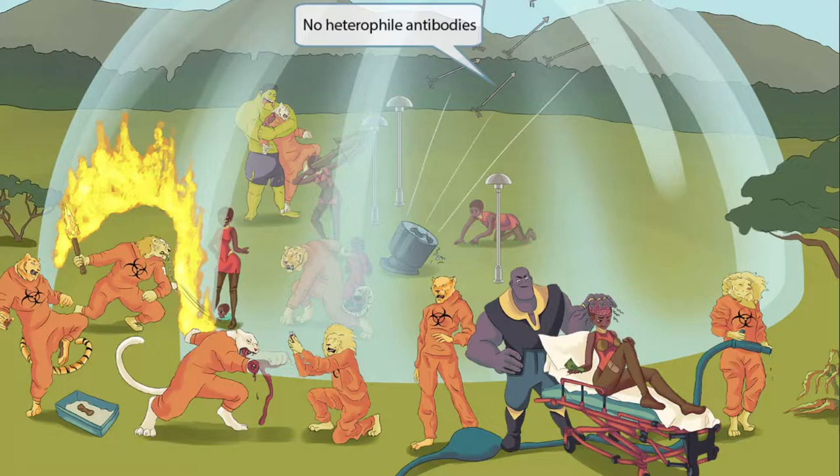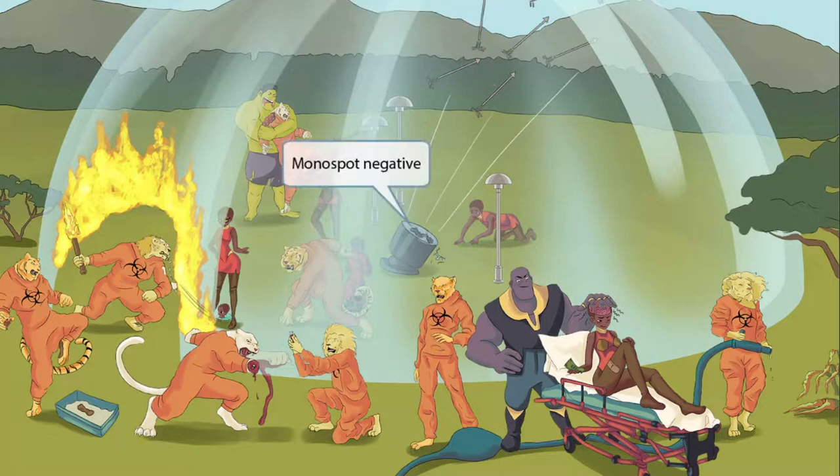Another name for the monospot test is a heterophile antibody test. In the EBV image, there are numerous arrows flying through the sky but all the arrows look different — hetero — as in heterophile antibodies. However, in this toxoplasmosis image, all the arrows look the same, indicating there are no heterophile antibodies present in toxoplasmosis. The spotlight is broken in this image, indicating the monospot test is negative.